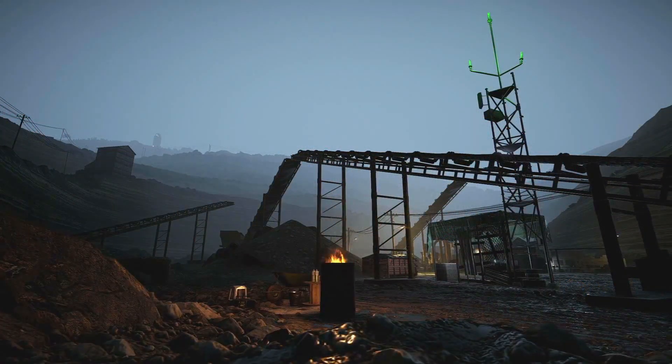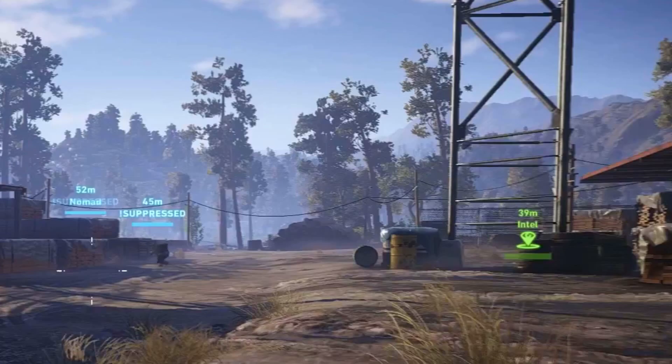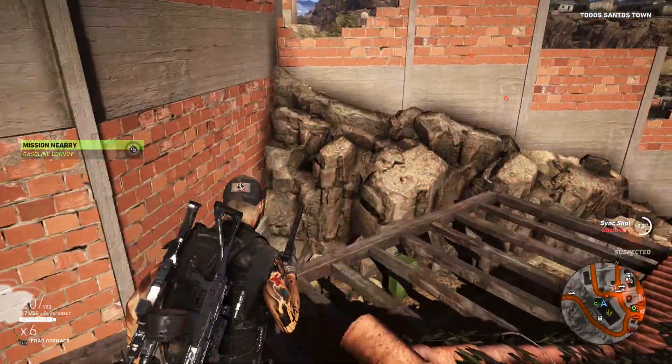Now we're talking about the Recon Towers. You can see towards the right-hand side there's a tower with three lights up on top — this is in every PvP map. They showed it in several instances in the reveal trailer and also in the community trailer where they spoke with community members who got to play it. Here's a screenshot showing it has that little shimmer, just like an ammo box or laptop would. I'm assuming you get up on it and hack the intel, and it gives you enemy player positions. On the map you can actually see '39 meters to the intel,' and getting to that intel gives you more information on where your enemies are. That's a big key feature added to each PvP map.